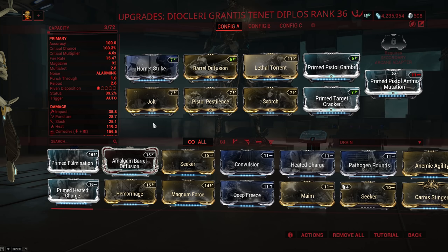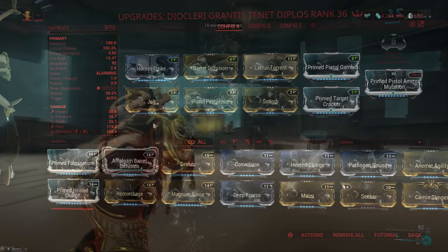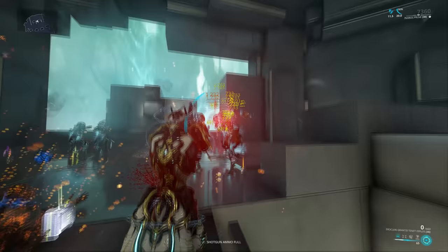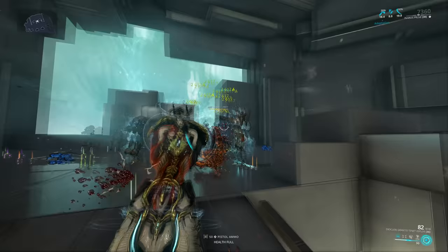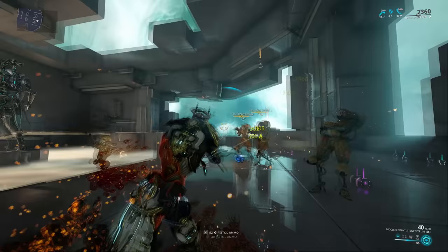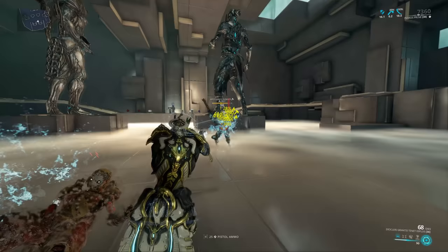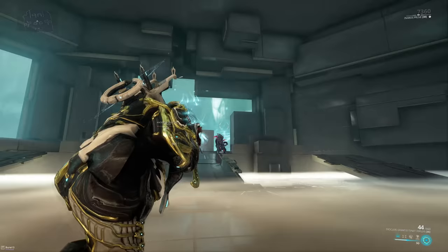If you did get an impact-based Tenet Diplos and tried it with Hemorrhage, I'd appreciate it if you could let us know in the comments whether it works well or not. As far as performance is concerned, the homing fire isn't particularly good — it's just a quick burst of damage. But if you simply brap away with primary fire, you're going to have a good amount of DPS. It does surprisingly well — though I say surprisingly, that's honestly a lie. The weapon has decent base damage and very high crit, so there's nothing surprising about it performing well.